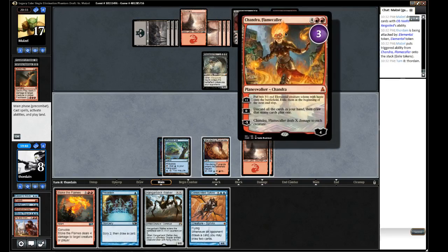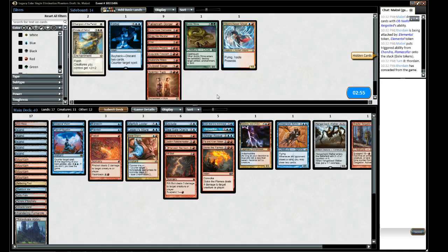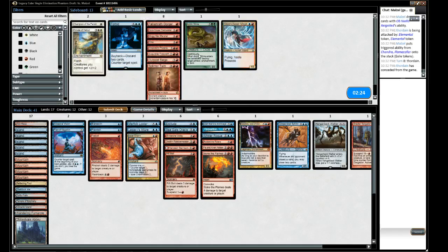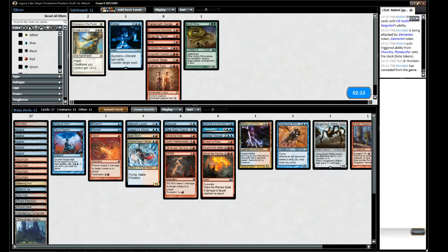Single elimination may not be coded correctly in the backend. Opponent is playing black-red big mana with Planeswalkers - we need to be faster because his top end threats are more powerful than ours. Avalanche Riders will slow him down. Not wanting something long and grindy like Outpost Siege.